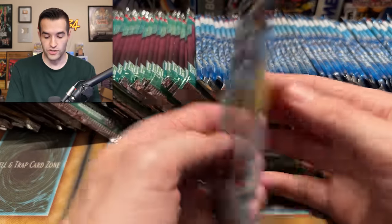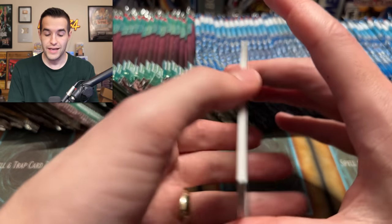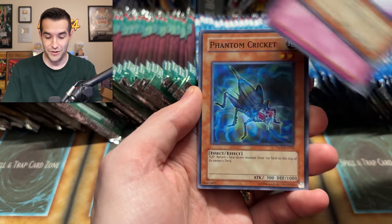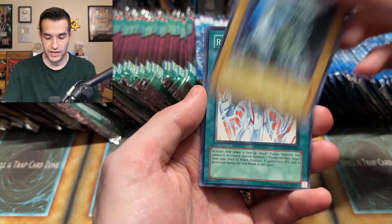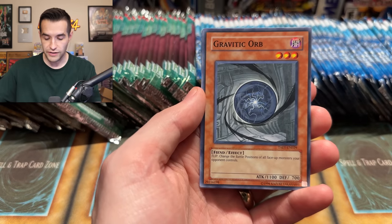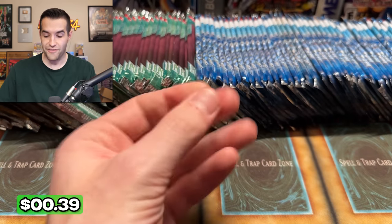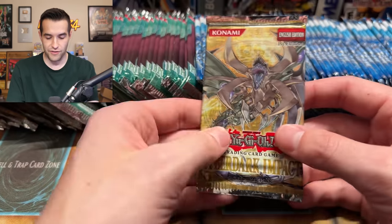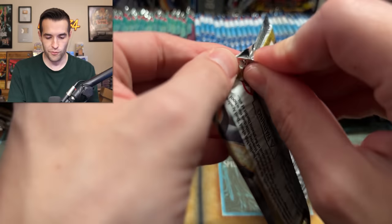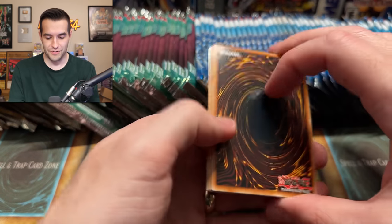We have a lot of Tactical Evolution. These are unlimited, but I have never pulled the unlimited Ghost Rare. Who knows — maybe there could be a misprint Ghost Rare in here. I don't know where these unlimited came from, but in theory, if it's the right ones, we could get that error Tactical Evolution Rainbow Dragon, which would be absurd. They have that slick, grimy feeling to them — once you feel those, you never forget. I'd be very happy to pull a Rainbow Dragon.